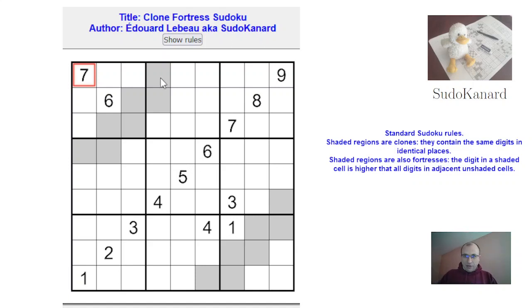The special rule here is that this squiggly wiggly region is the same as this one, meaning that this digit is the same as this, this digit is the same as this, and so on. So that's the first special rule, and the second special rule is that those regions are also fortresses.